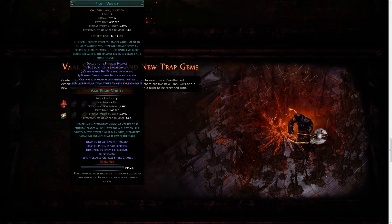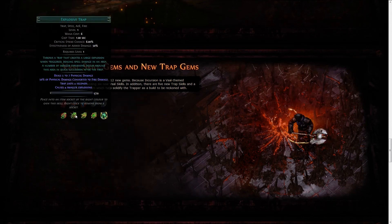We got Vaal Blade Vortex, which is going to be a stronger Blade Vortex — nothing too different there. Explosive Trap is a new trap dealing physical damage, half converted to fire, which then creates explosions. It's probably going to be really strong, though it's nothing really new, to be honest.